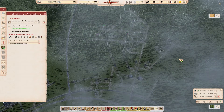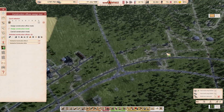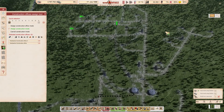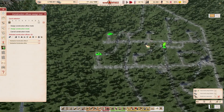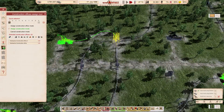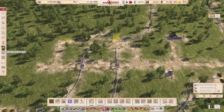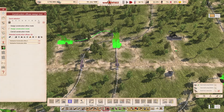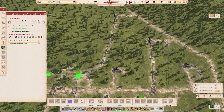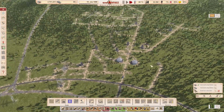Assign construction to everything up here that is not yet built, anything down here that's not yet built, anything over here that's not yet built. That's what we need. I'm thinking that this is also not connected to a road — there we go. Now it'll get built.